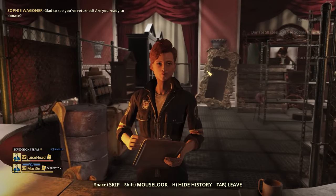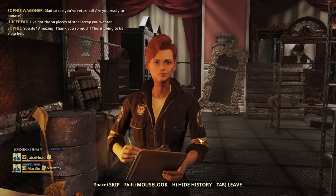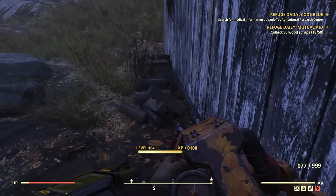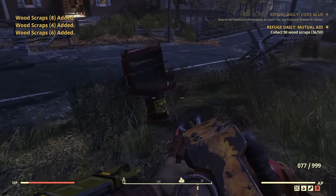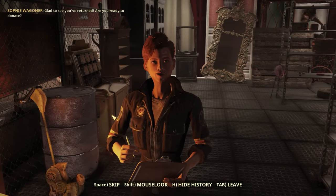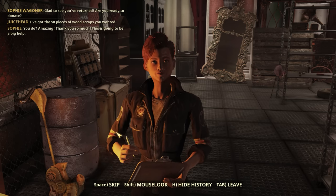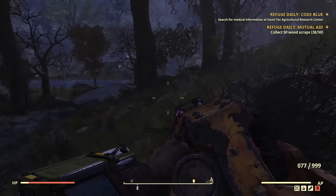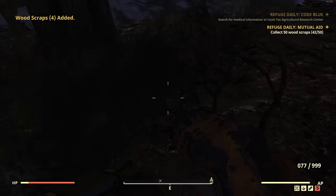The next daily quest involves collecting 50 of some kind of junk — it could be wood, cloth, steel, etc. It's easy enough for many players who just have this junk in their stash; you could literally just take it out. But if you're doing Expeditions daily, you'll need to do this once per day. The item will always be rotating, which can quickly add up. If you have 50 of that junk you'll just run to your scrapbox and be done, but if you're a newer player without massive stockpiles, you'll have to actually search for things, which could make this take quite a bit longer.